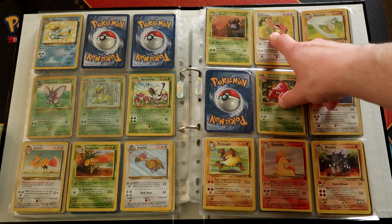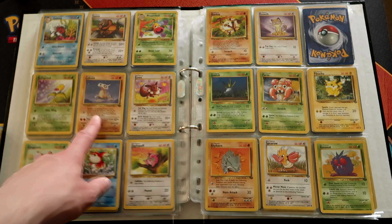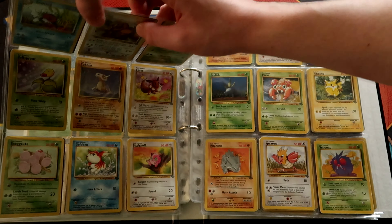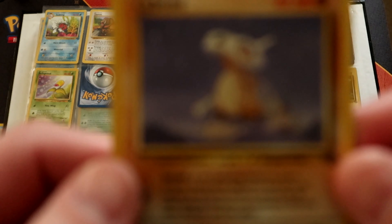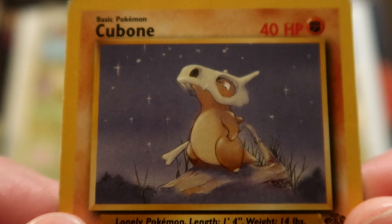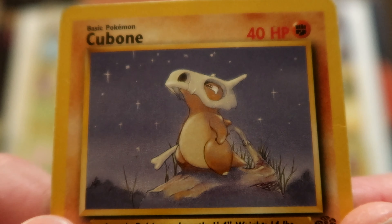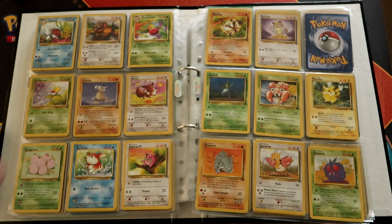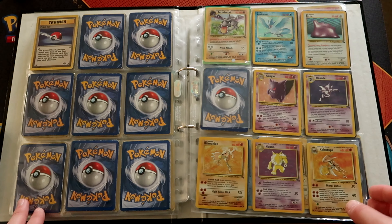On to the rares — Cottone, Cottone — I love this picture of Cottone, just looking up at the stars. Beautiful. Some of these old cards have beautiful art to them. That set only had one trainer, Pokeball, and then we went to Fossil.